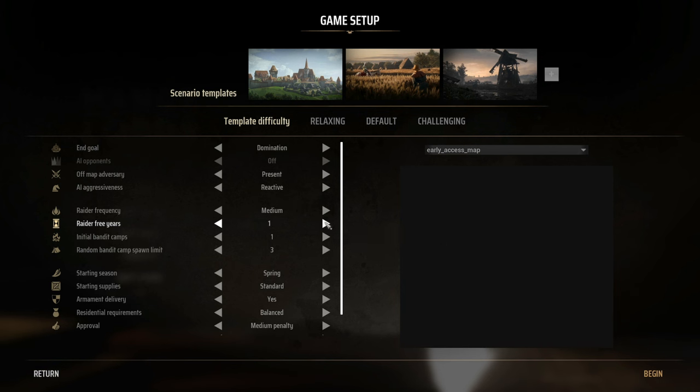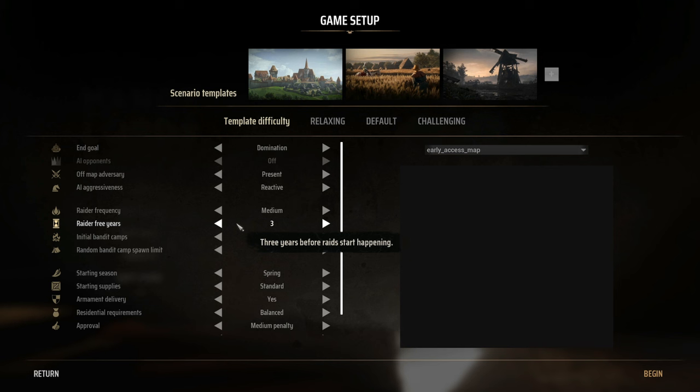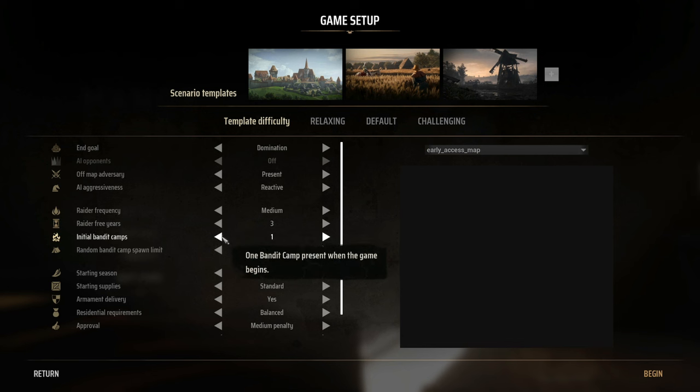Let's go with three free years before the raids begin — that'll give us time to hopefully get into our second town. Each region could have its own priority: one could be farming, one could be mining and armoring. I want to explore all of that. For bandit camps, we'll go with the minimal setting.